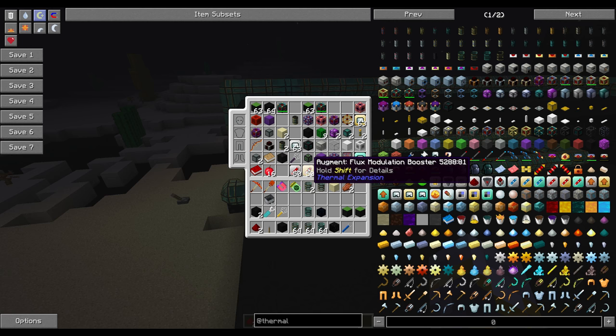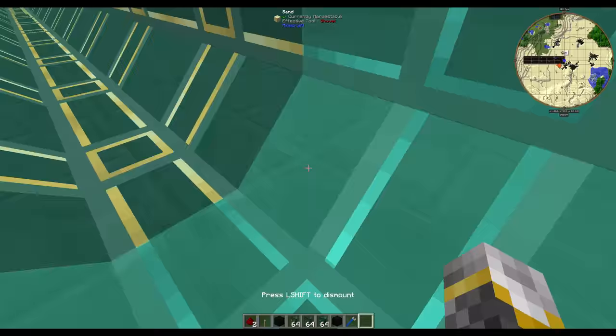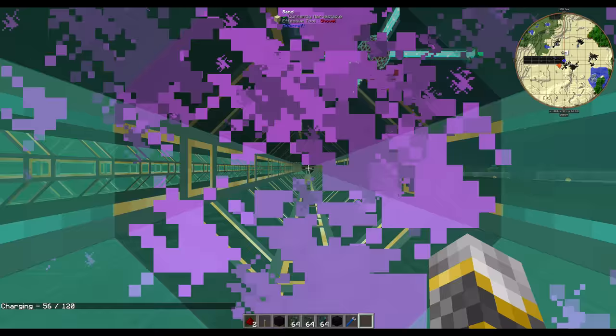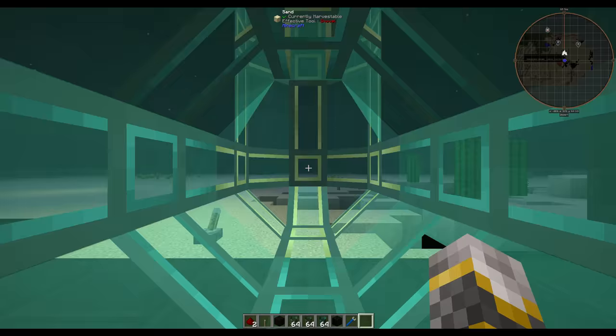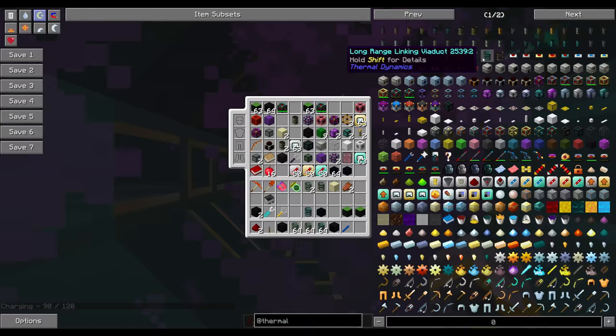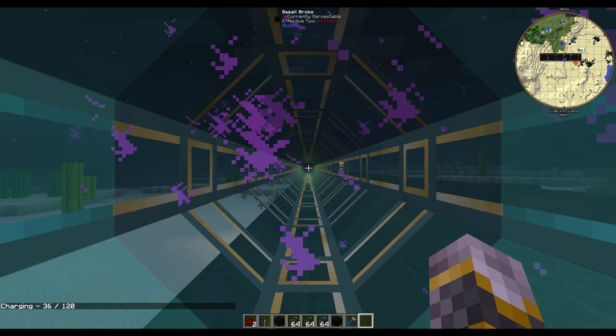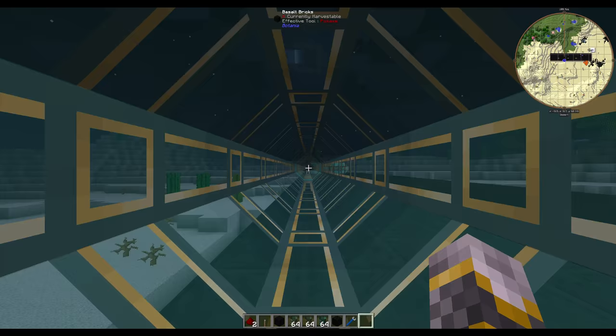Any pipe — fluid, you name it: flux ducts, fluid ducts, and item ducts. But to start this video off, I just wanted to show that this right here is probably one of the coolest things I've seen. These are the lovely things known as viaducts, and the only way I got this one to work is with a three-part runtime, but I think it looks pretty cool.